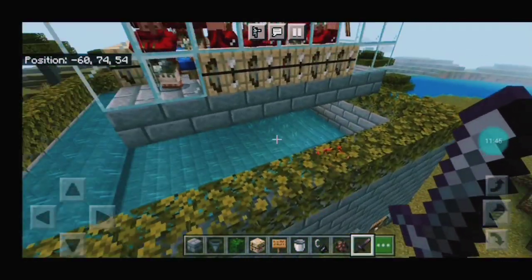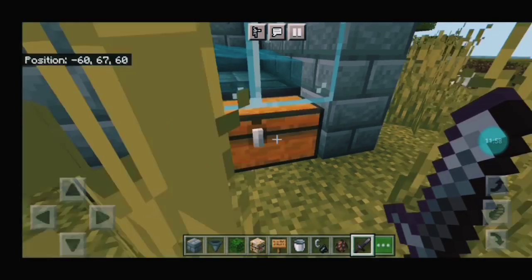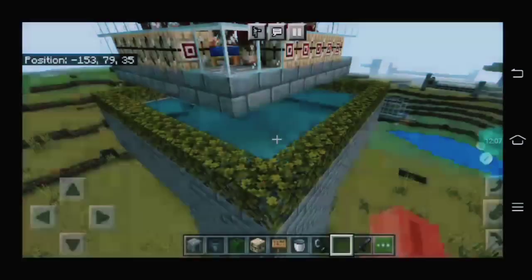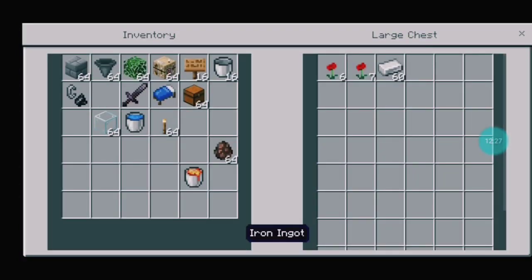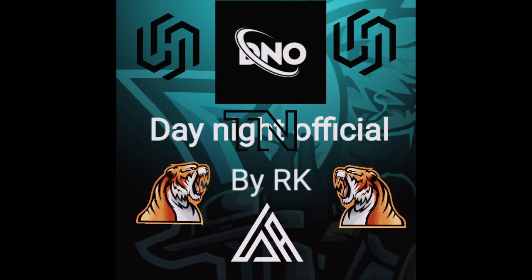Now we have to spawn the villagers. You can check all the fletchers. I am going to spawn iron golems on this farm. We have to wait about 50 minutes for the farm to stock up. So this farm is a beginner series farm, and now every time it is working.